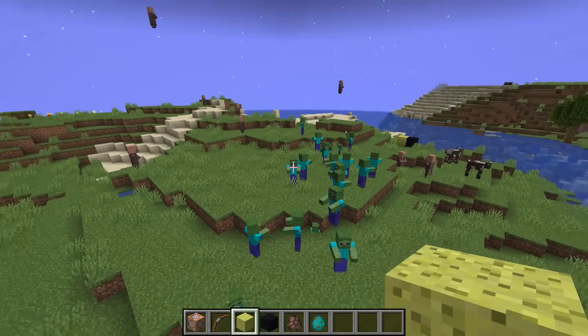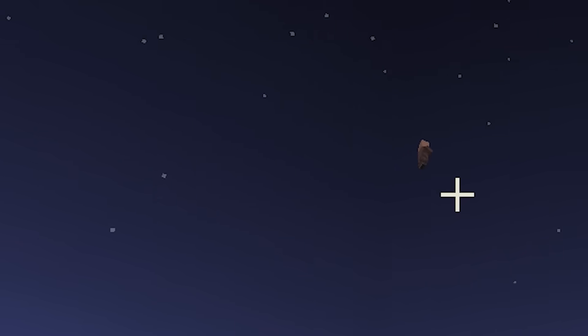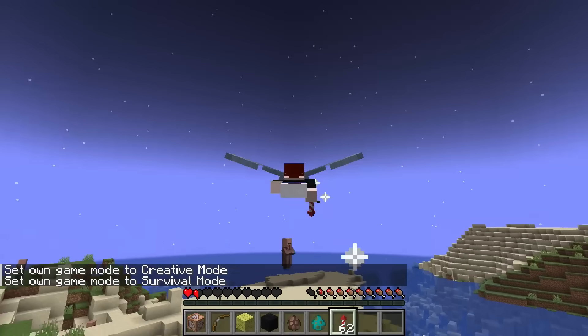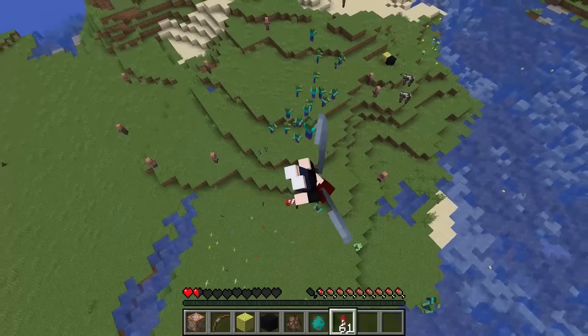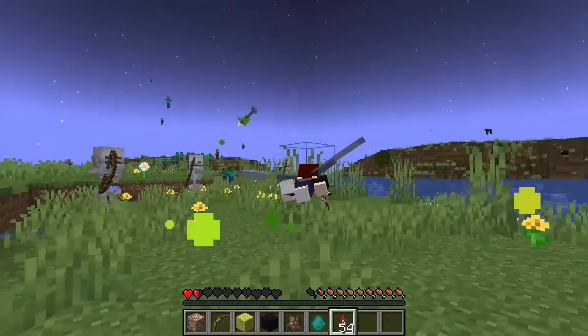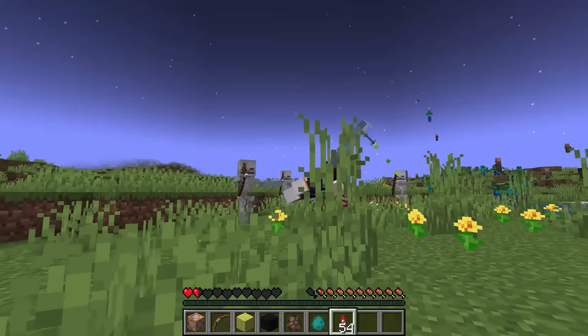And this is zero gravity. Let's just see. Can I do Elytra? Can I get damage? Look at my Elytra just freaking out. How am I even doing this? You can never hit me.